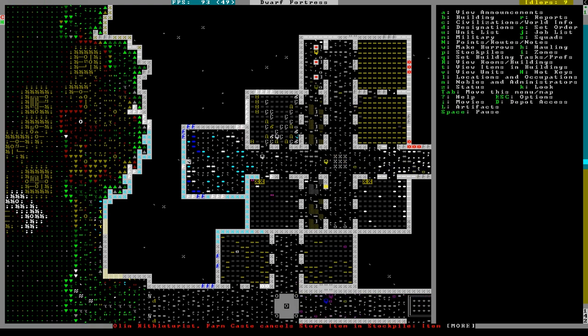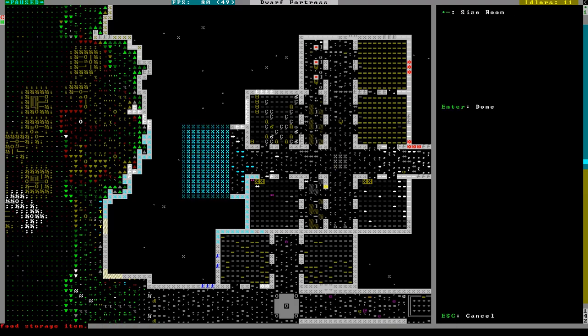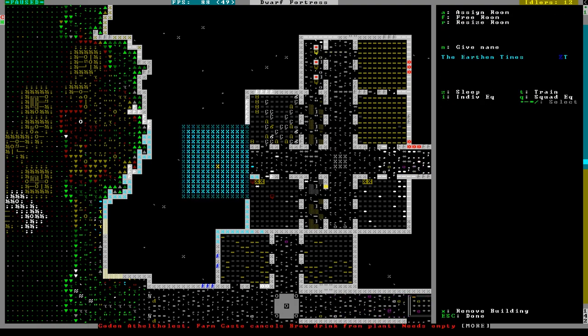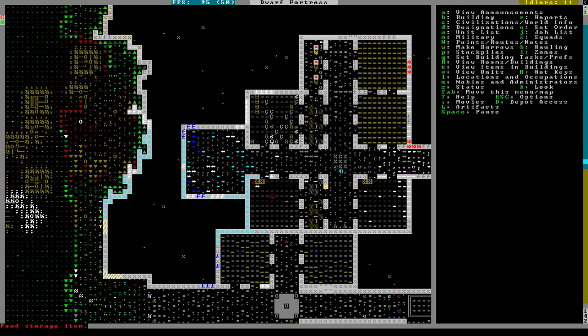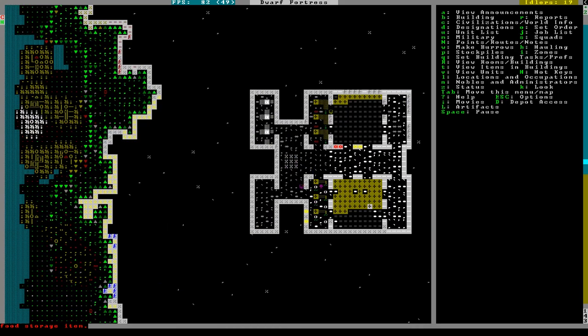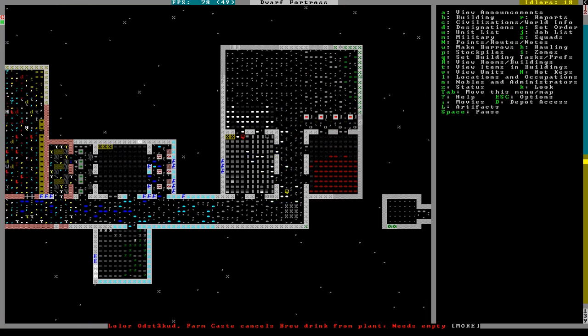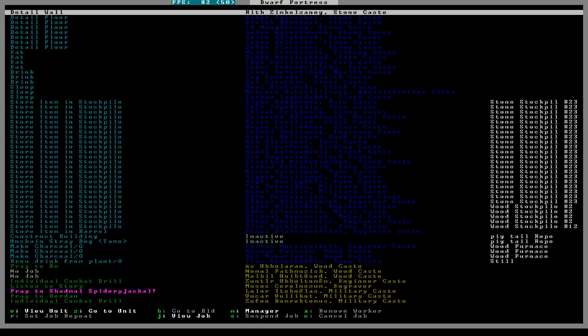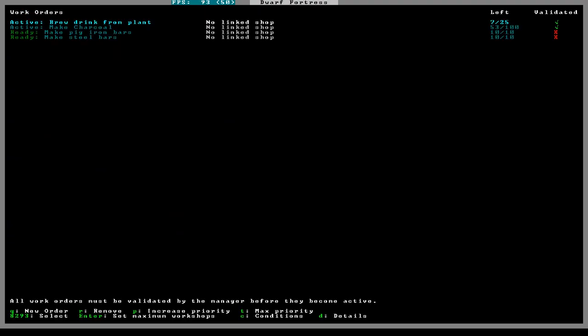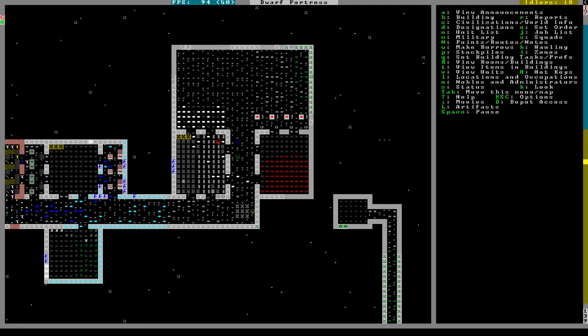Yeah, that should be even. I don't know why it looks off. Now we have a barracks - don't assign that to anyone. We don't have any weapons or anything, so training's going to be a little bit slow. We do have plenty of marble though, so let's do pig iron 10 and steel 10 and just see where that leaves us.